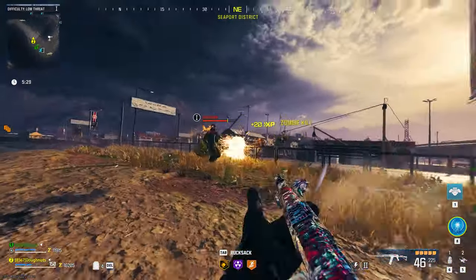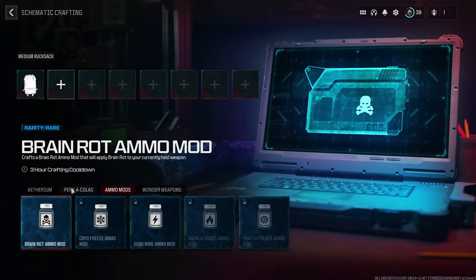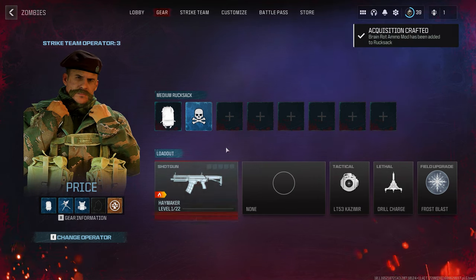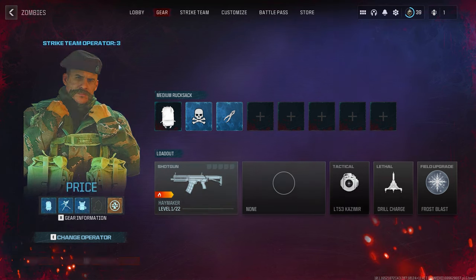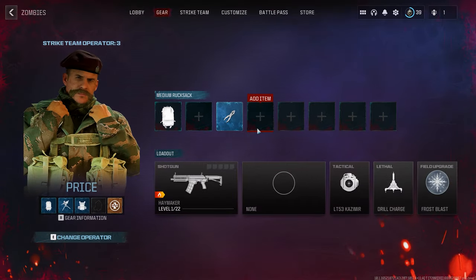But I'm also sure there are other runs where you don't plan on using them. My strategy is pretty simple: whether or not you are going to use a schematic, activate it. This will automatically craft the item and put it into your rucksack. From here, you could either use it in your next game, or just store it in your stash like any other item.